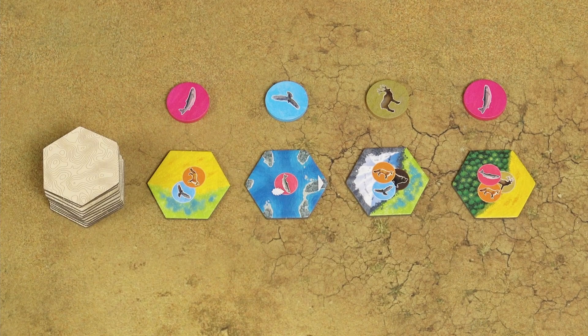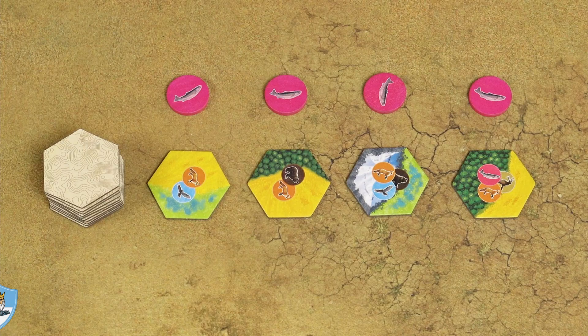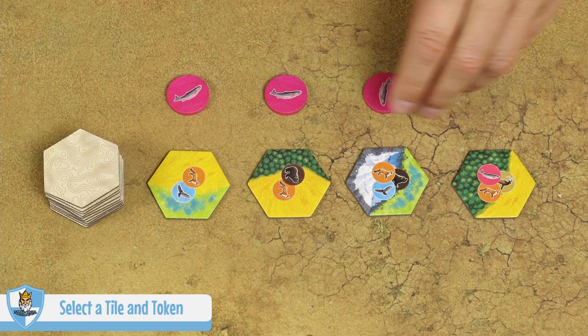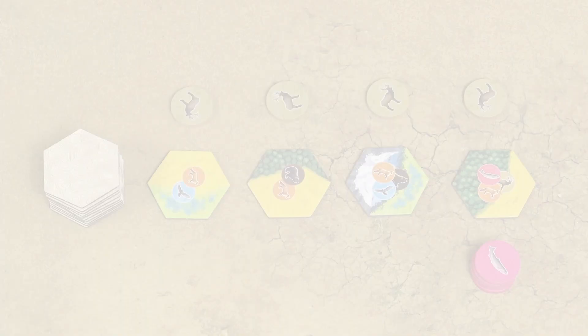On your turn you must choose one combination of a habitat tile and a wildlife token. You can choose any combination you want, then place the tile and token into your environment. Before you make a selection, if all 4 wildlife tokens are the same, they are automatically wiped — set them aside and draw 4 new wildlife tokens, again creating pairs of habitat tiles and wildlife tokens.